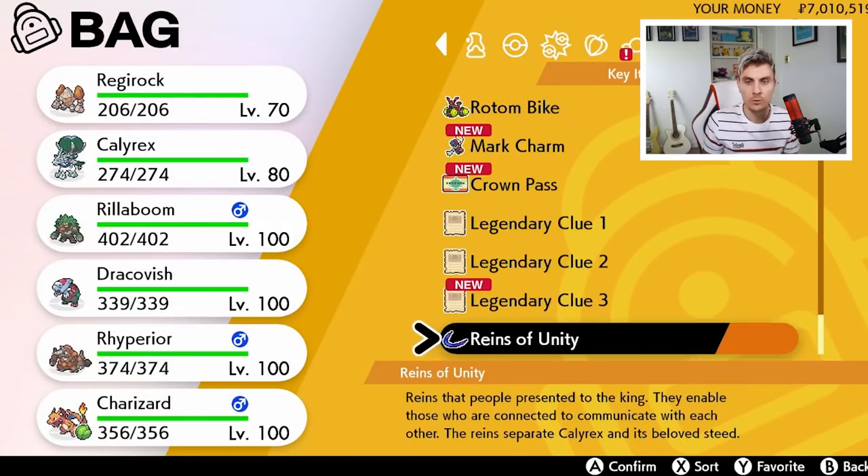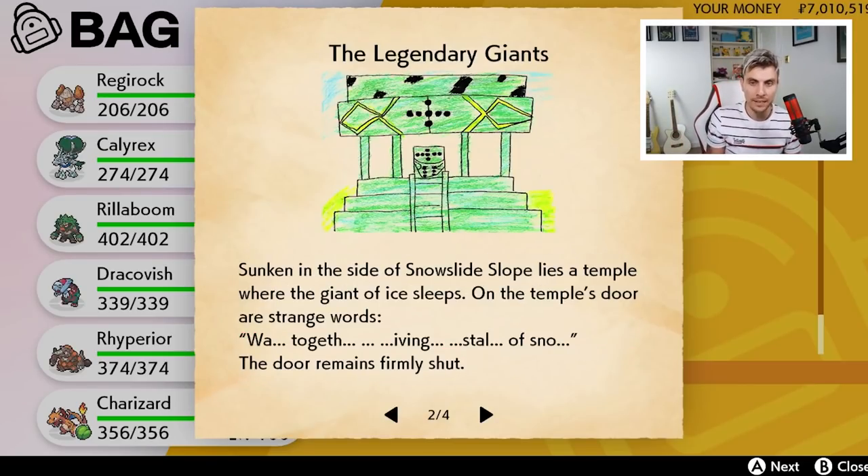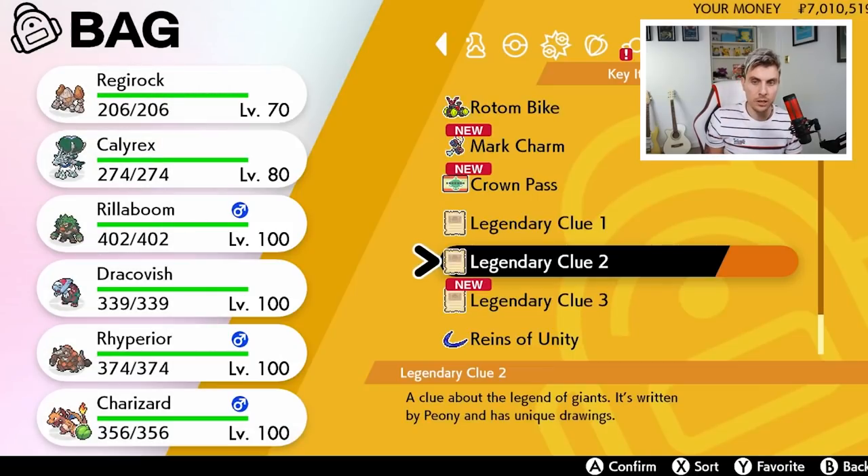If you have your legendary clues that Peony gave you earlier on, you'll be able to go through the steps. The first one was Regirock — if you want to see that guide, it'll be linked in the top right-hand corner. Today we're going after Regice. The clue reads: 'Sunk in the side of Snowslide Slopes lies a temple where the giant of ice sleeps. On the temple's door are strange words.'